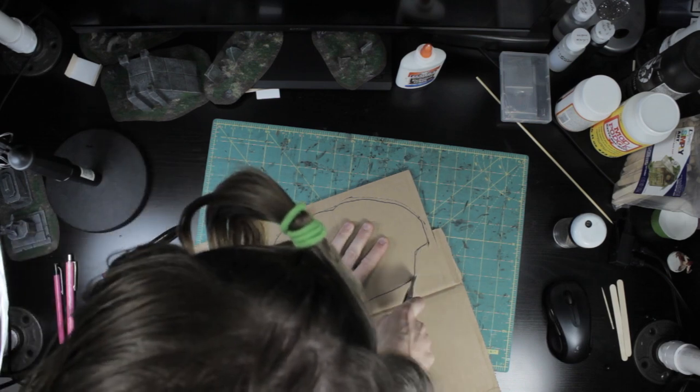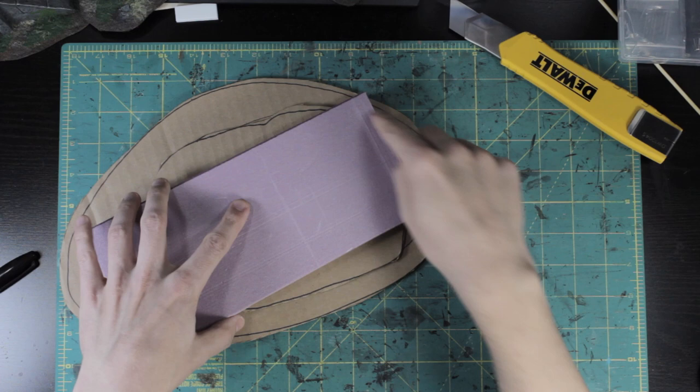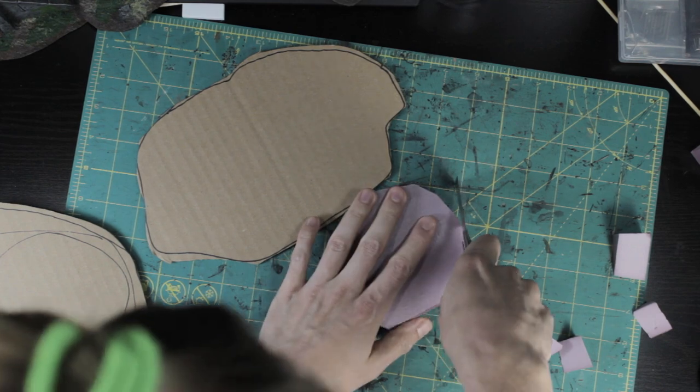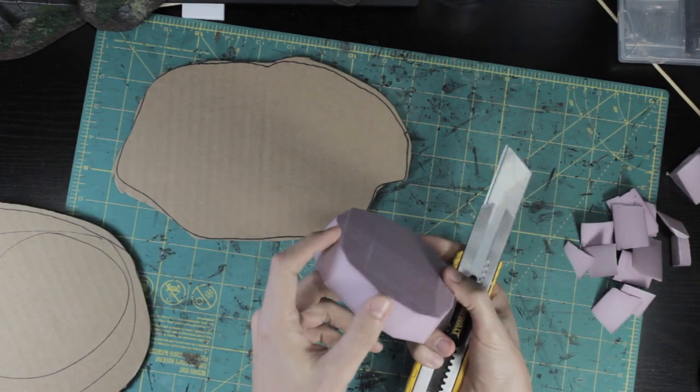I cut the base out with a utility knife, adding a little bit of waviness to the edges to make it look more natural. I didn't do too much waviness on the bottom layer because I was worried about sharp edges getting bumped around on the table. The second layer was done in the same way, making a small indent for the cave entrance, and the rock layer was cut from XPS insulation foam. I hacked away chunks, forming it into a rough circle. No need to be too precise here, as it'll get roughened up even more in a moment.